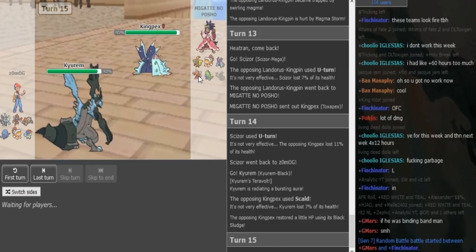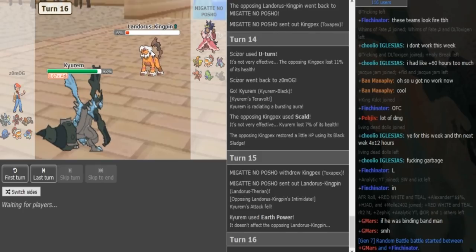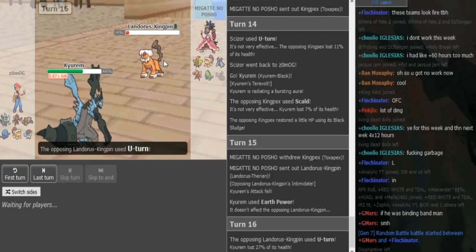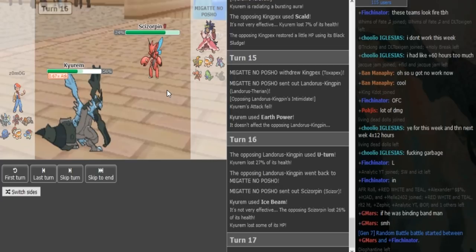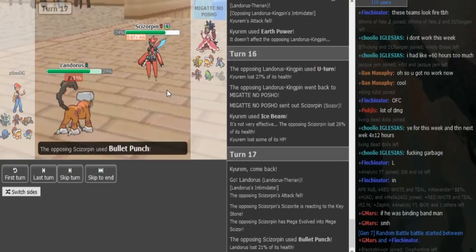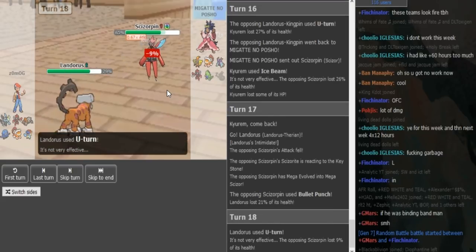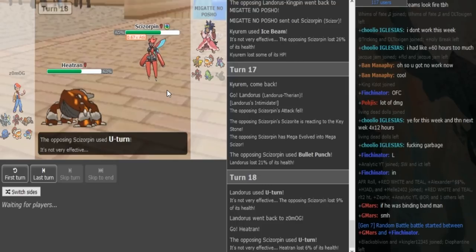Now Koko can go for HP Fire breaking the Scizor if he has it. As Porsche goes into Landorus on the Earth Power — I think he predicted a Fusion Bolt. Or he wanted to sac his Landorus scouting for HP Fire. If Zomark has HP Fire he should click it here because it would kill the Lando at that range and also catch the Scizor on his switch. But Koko has Life Orb and I'm pretty sure he doesn't have HP Fire. So Porsche can go for Roost or Bullet Punch on Scizor, probably Bullet Punch just in case the Kyurem has HP Fire. Zomark just went into Landorus, so Porsche can either Roost or U-turn — Scarf Lando can't do much to Scizor. He U-turned, which gives him more momentum.